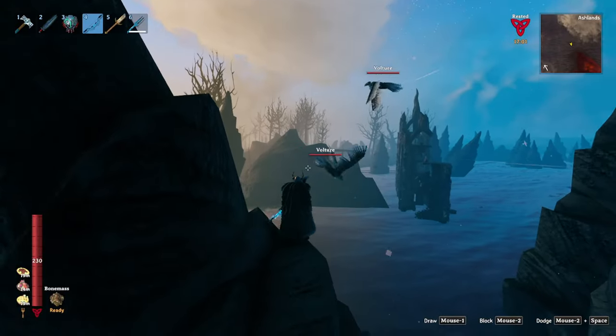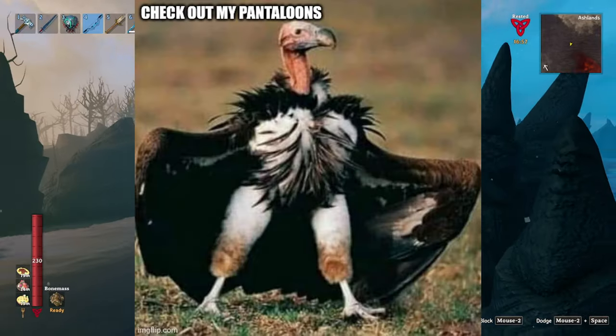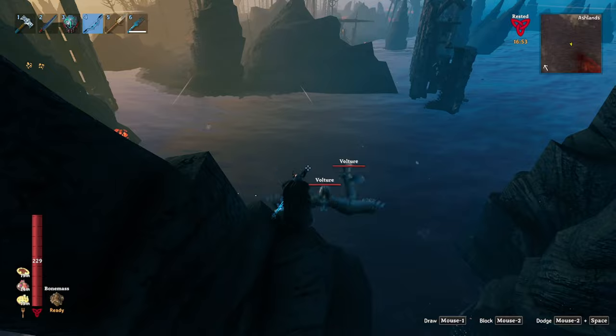Hello, and welcome back to the Ashlands. Today we'll be quickly covering the first enemy you'll likely encounter here, the Vulture. Vultures spawn in every region of the Ashlands, including on the spires in the ocean.